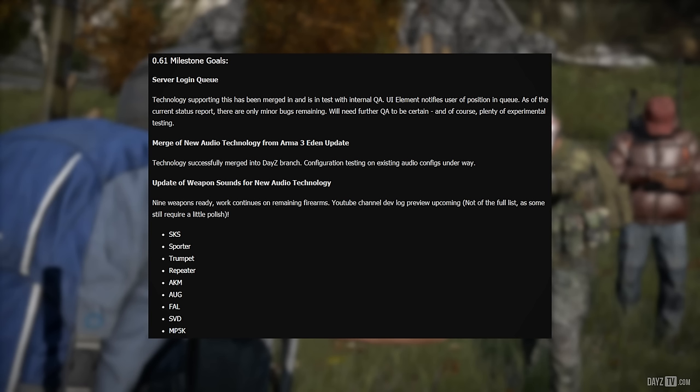And of course plenty of experimental testing. Merge of new audio technology from the Arma 3 Eden update: technology successfully merged into the DAISY branch. Configuration testing on existing audio configs is underway. Update of weapon sounds for the new audio technology — nine weapons are ready, and work continues on remaining firearms.